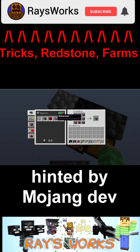Cobbled deepslate and blackstone purposely cannot be used to make dispensers or droppers. This is because in the future they'll be used to make a new dispenser type.